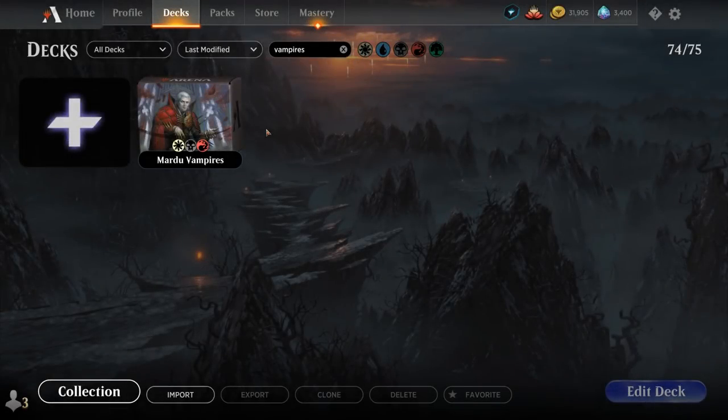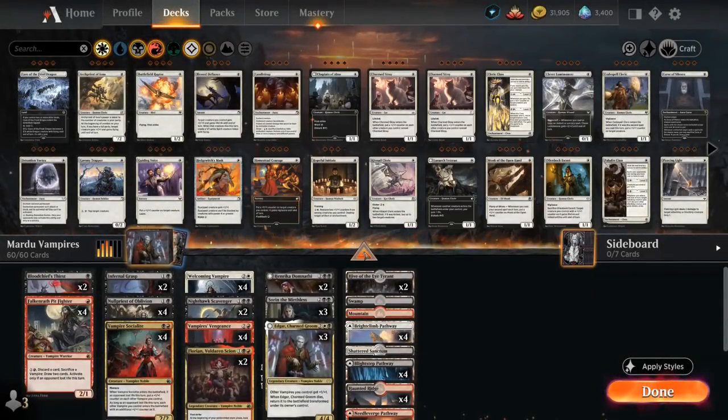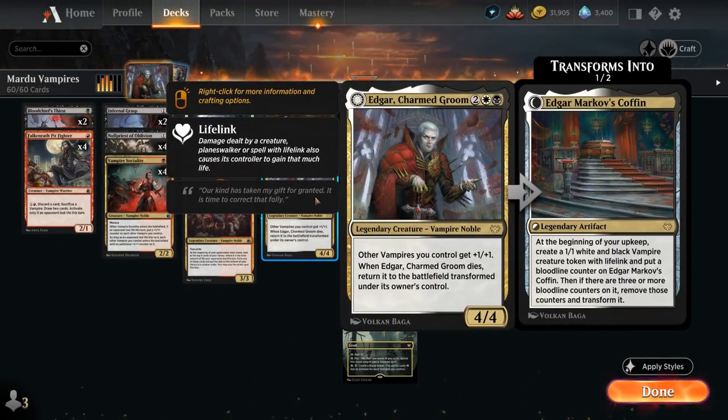Hello and welcome to another Standard Games video. Today we're taking a look at a Mardu Colored Vampires deck as voted on by my supporters on Patreon, featuring three copies of Edgar, Charmed Groom, the four mana 4/4 legendary Vampire Noble from Crimson Vow.